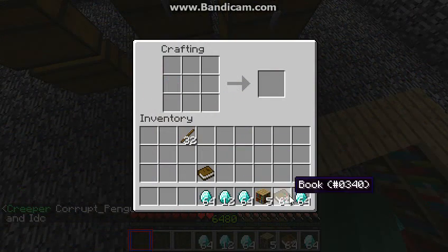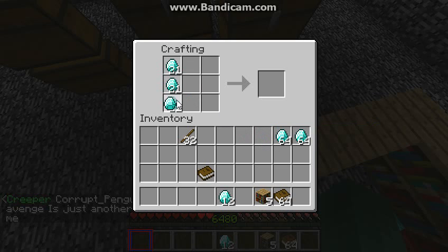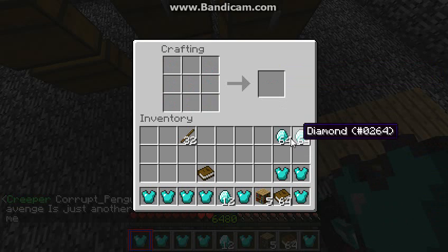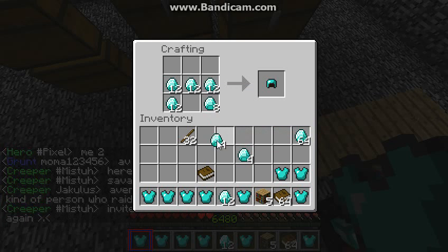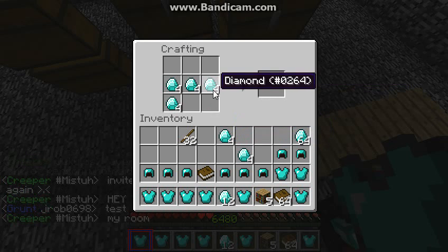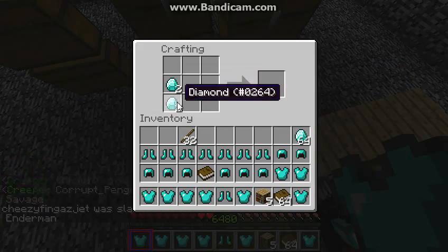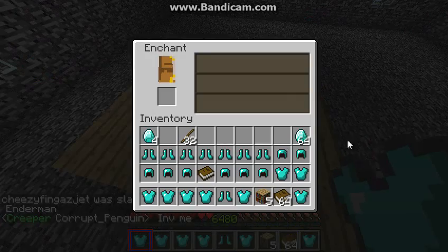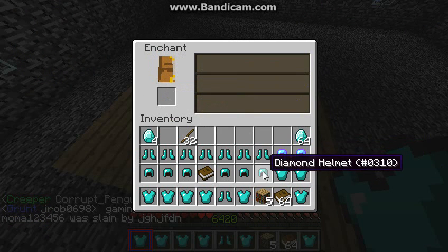Now we're going to do some armor. We'll just go with eight of each piece for now. You can't always get the best — you get garbage sometimes. Like, we're getting Prot Three, okay.